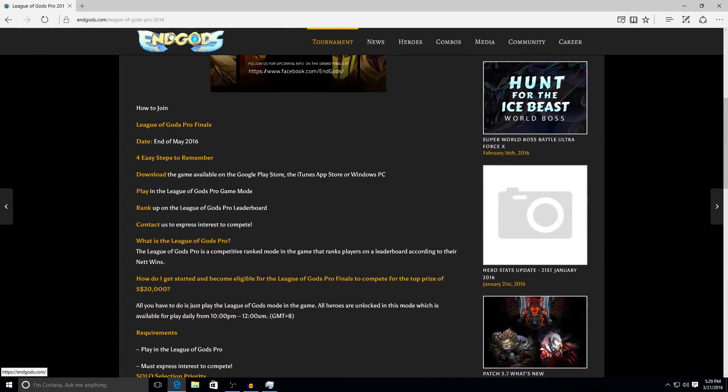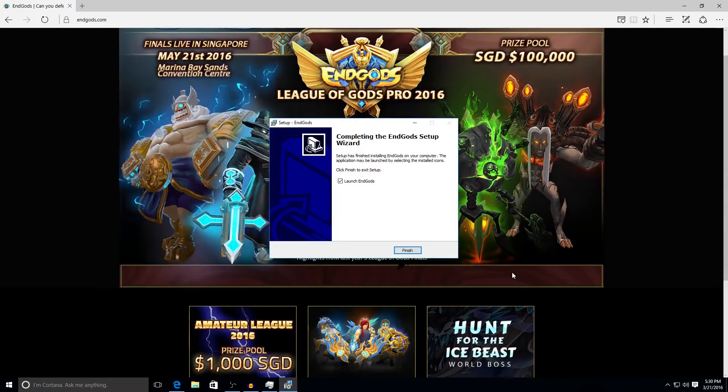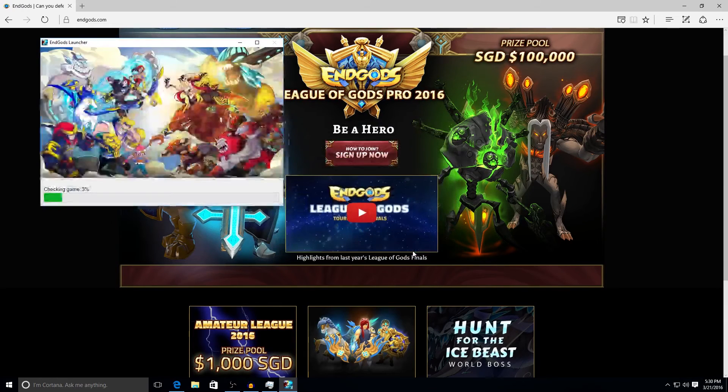Let's go ahead and download the game. I'm going to go back to the main screen, go to the very bottom, and since I am using a Windows PC — now it is done downloading. We'll go ahead and click finish. It's going to go ahead and launch.